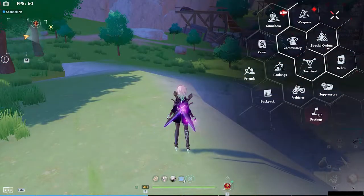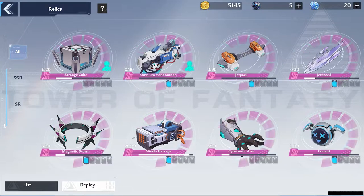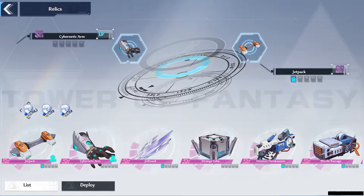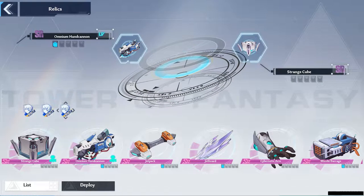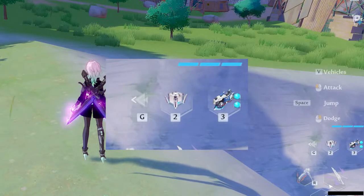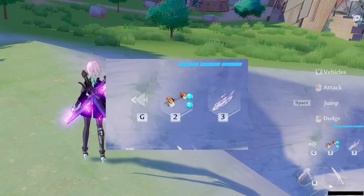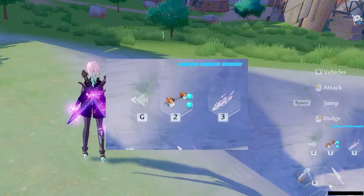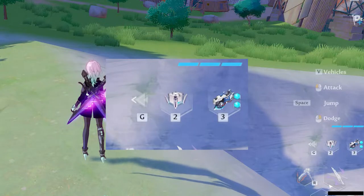Your relics can be slotted into three different loadouts, and you can cycle through them using G on your keyboard on PC, or via the arrow to the left of your equipped relics on mobile. This makes having a set of exploration relics and a set of combat-based relics convenient and easy to use.